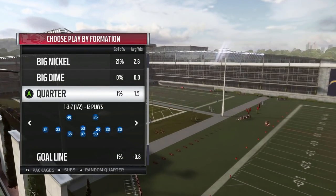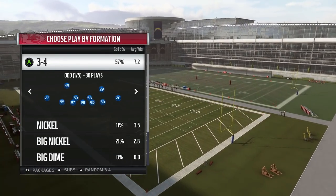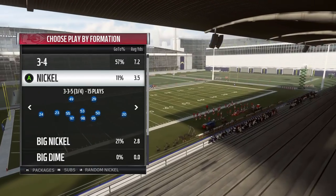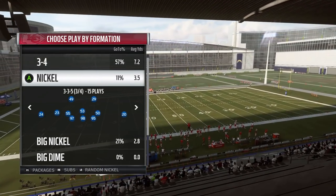And then the normal quarter formations: 1-3-7 and 3-deep. So a pretty standard 3-4 look — 3-4 is very good this year. But what sets this book apart from a lot of other 3-4 books is that nickel 3-3-5 formation.